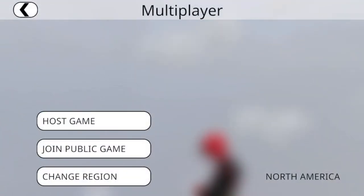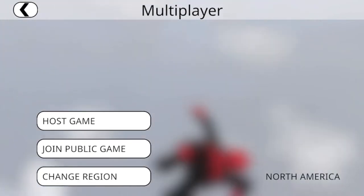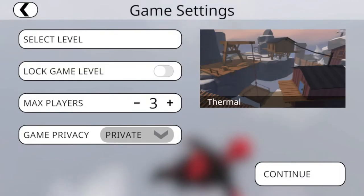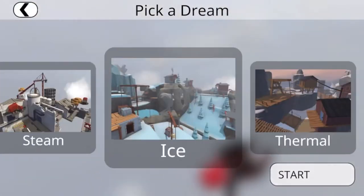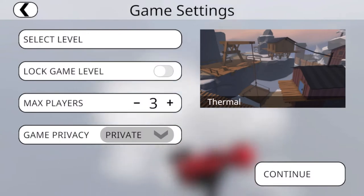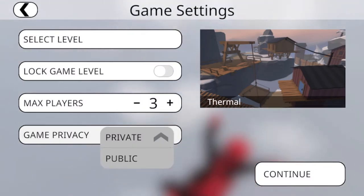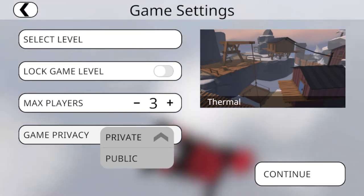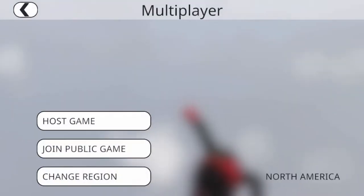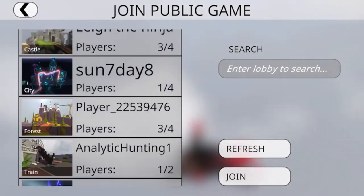Here's how you can play multiplayer — changing region from North America or something like that. I can join a public game or host a game. I'm going to show you all how to host one for you and your friends. You can select a level out of all these levels, lock the game level, set max players, private game where you text someone a link, or public game.